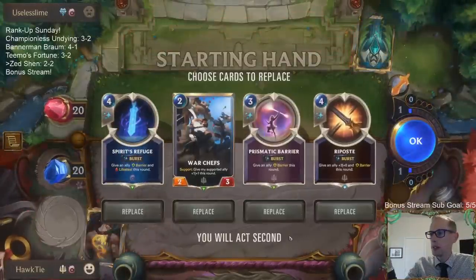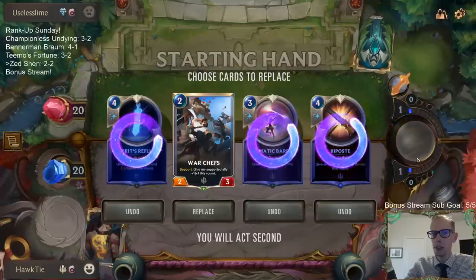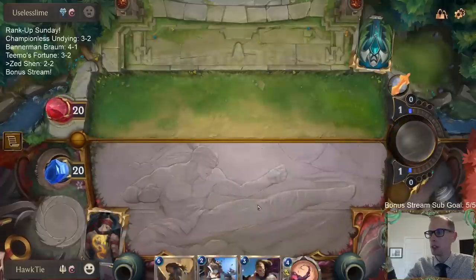With against elusives you want challengers. War Chefs is good — we'll keep War Chefs, but we want challengers.